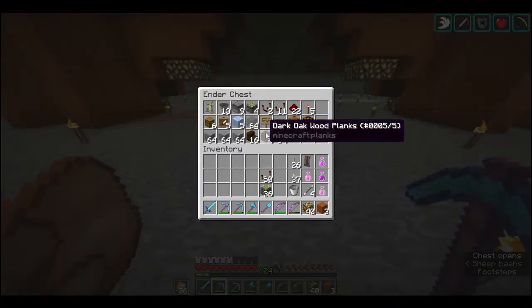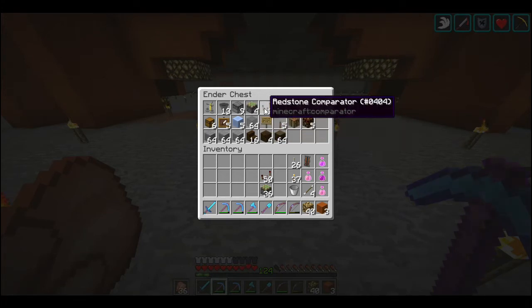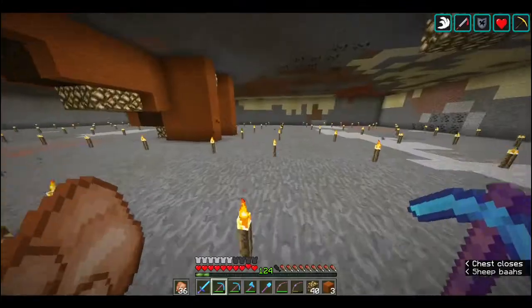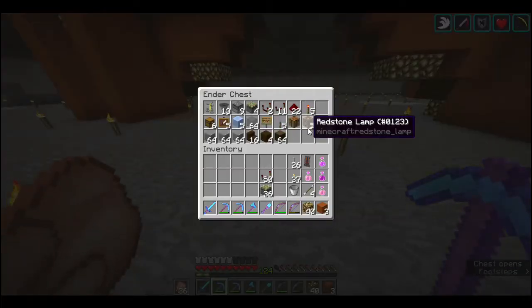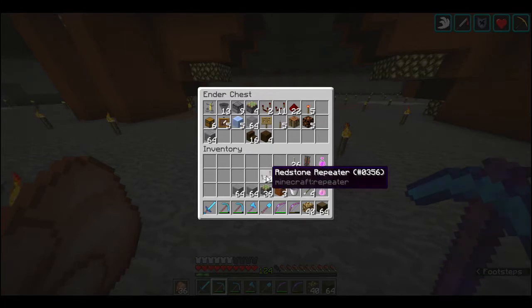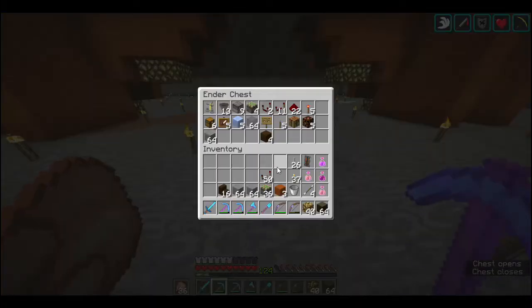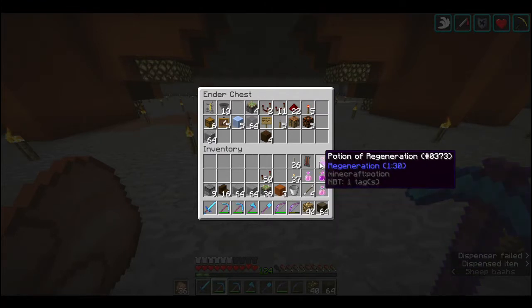This is the majority of items I need. I'm quite certain I'll need everything except for the dropper, piston, repeater, and redstone - actually I might need those, I'll deal with redstone if I need it. Everything else stays the same. I'm using oak, dark oak, andesite, and stairs - that should stay the same. I'll take the stairs and the droppers.